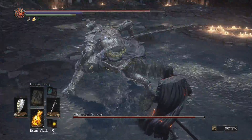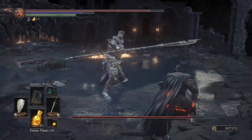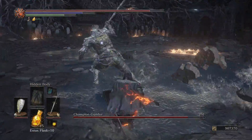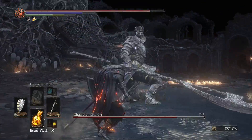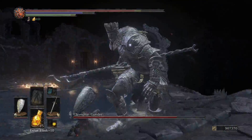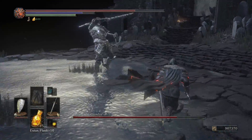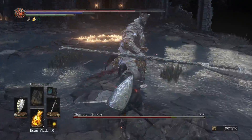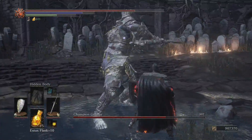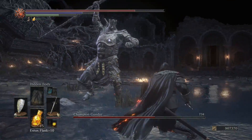Now, he pretty much has many moves from when you first fight him, but they have different hitboxes — like bigger hitboxes. Especially on that move where he pulls up his halberd out of the ground. But he also has some new ones; they're mainly counters, and he varies up his attacks more to throw you off.